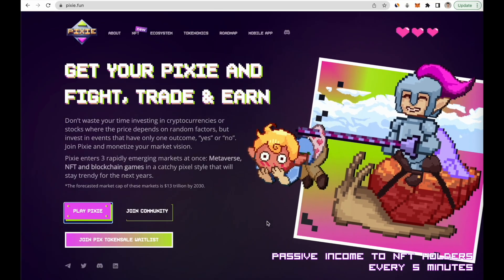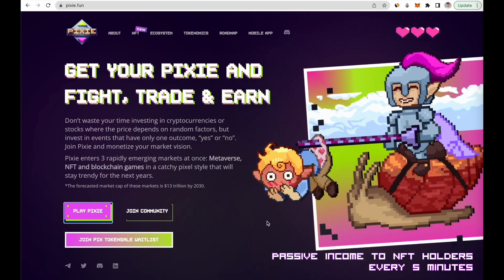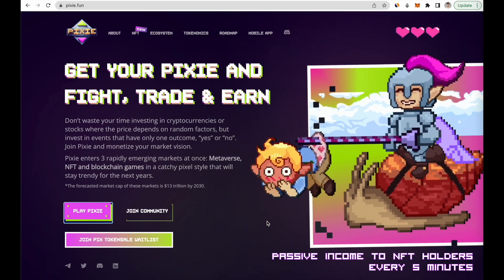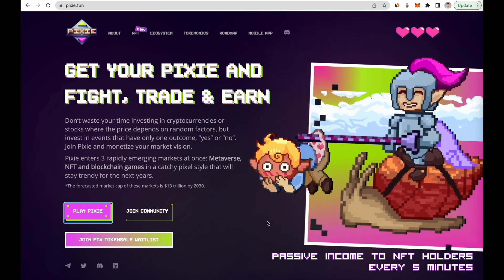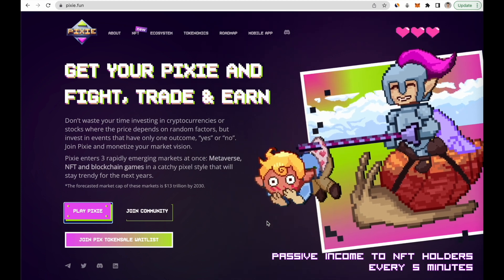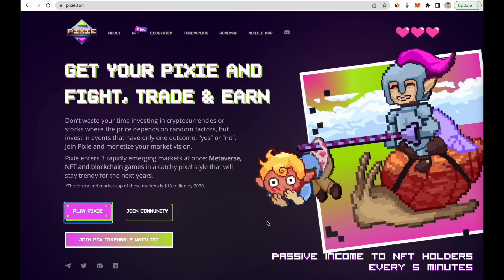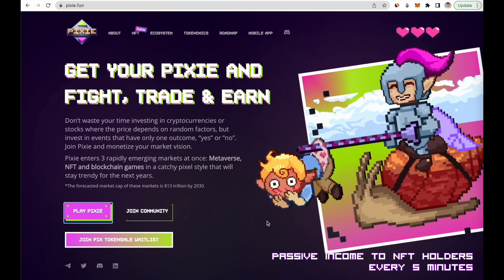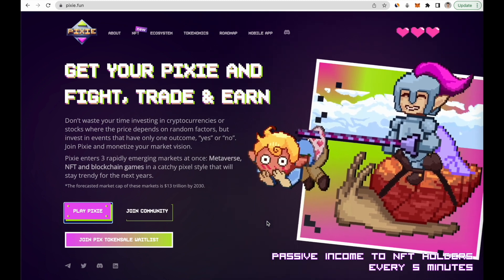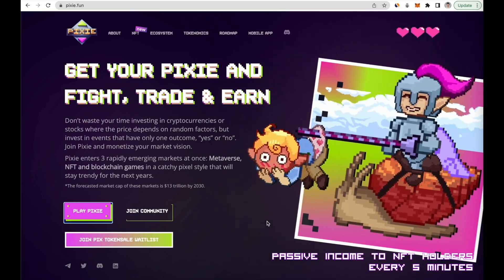Hello everyone, today we want to explain how to play the Pixie game MVP. Before navigating to the game, I wanted to briefly present what Pixie is. It is a platform that consists of three main things: the metaverse, the NFTs, and prediction games. Pixie allows people to monetize their opinion, and it's not limited to crypto only. For example, if you think an IDO token will launch at $1, you can create such a prediction that people will join.